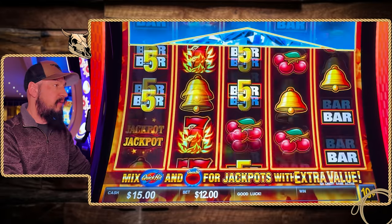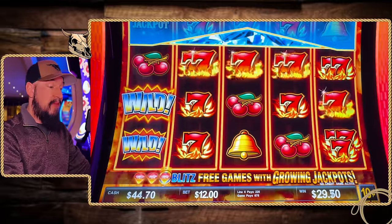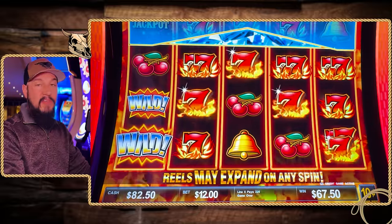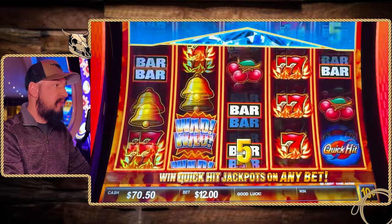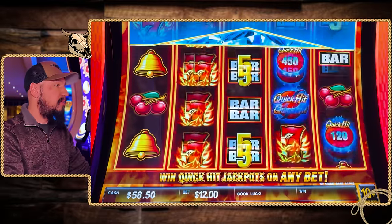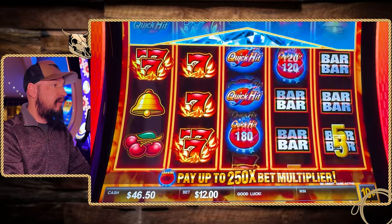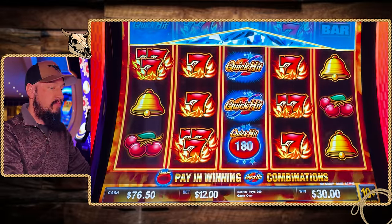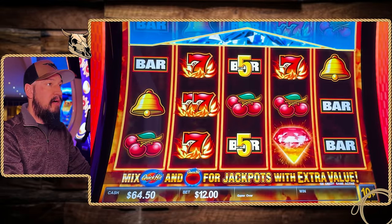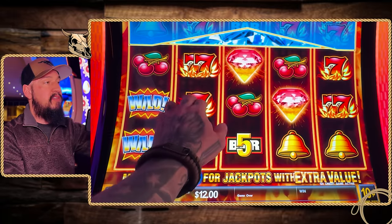Last couple of spins, here we go. $67 — you know what, gets us some ammo, we'll take it. A few more spins to keep trying for a bonus. We'll take the $30. Come on, mystery bonus pop up. Missing a diamond right there.